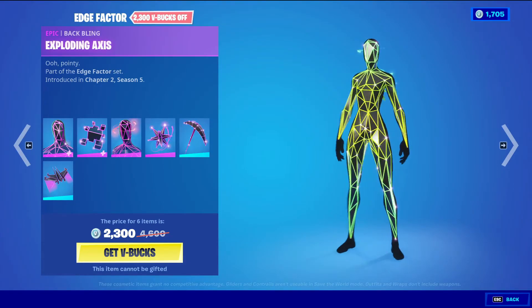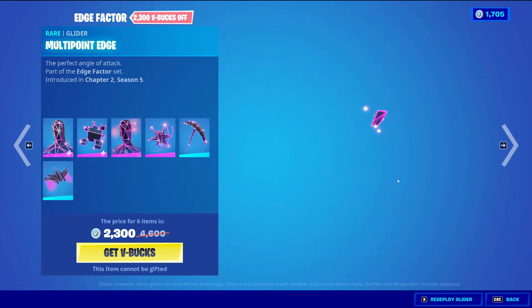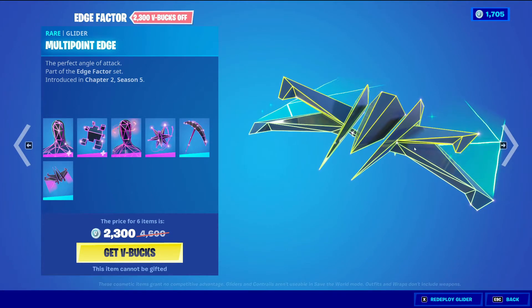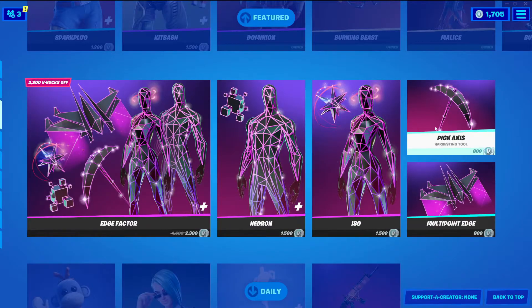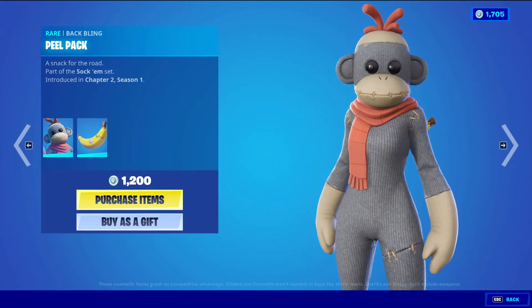Iso is an epic skin for 1500 v-bucks with the back bling Exploding Axis. Pig Axe is a rare harvesting tool for 800 v-bucks. Multi-Point Edge is a rare glider for 800 v-bucks — really cool set.